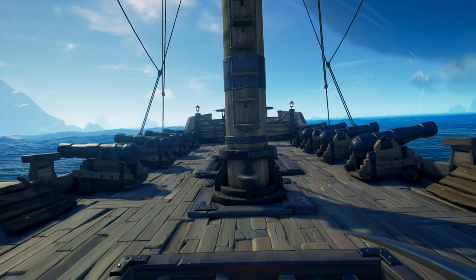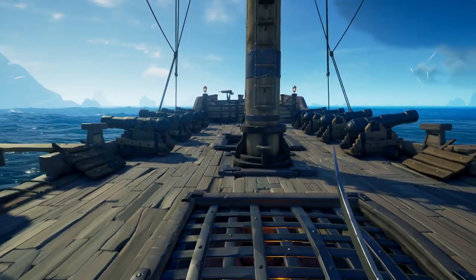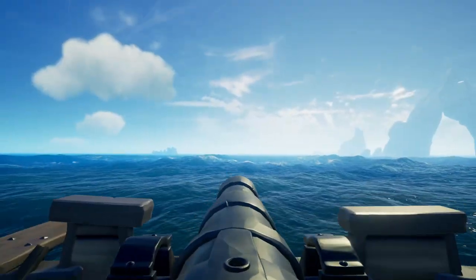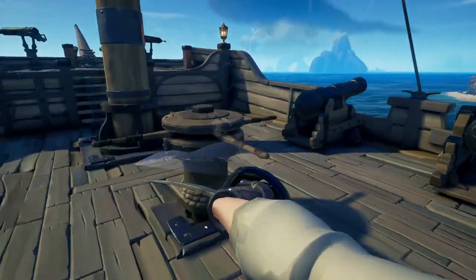In Sea of Thieves, when you sword lunge and miss your target, you have a nasty penalty that stops you from being able to move. But there is a way around that. Instead, if you sword lunge and grab onto an object nearby, it will cancel out that penalty, allowing you to move around.